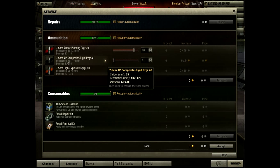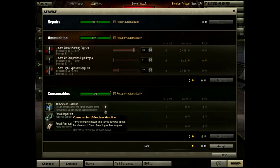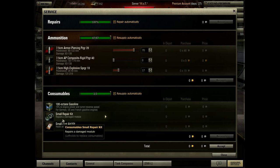With money you get gold. You can buy a premium account with that gold and stuff too. You've got high explosive. And then you've got your consumables, which upgrade your tank. I've got 100 octane gasoline, which gives me a 5% engine boost — makes me a little bit faster. A repair kit in case my tracks go out or someone blows up my gun — I can instantly repair it. And in case someone hurts one of my crew members, I can repair that too.